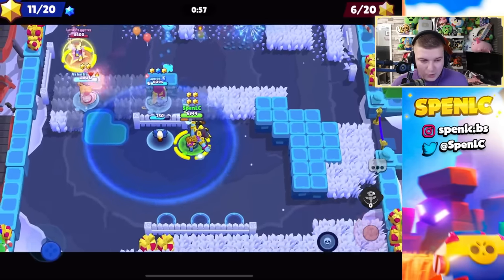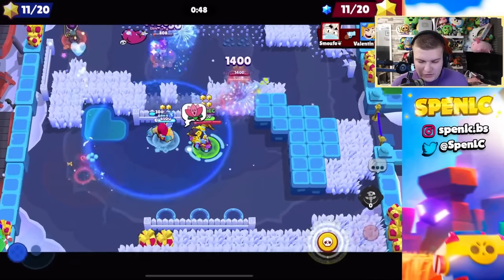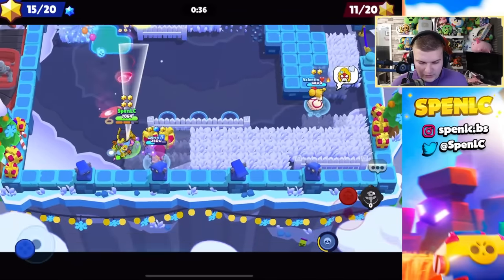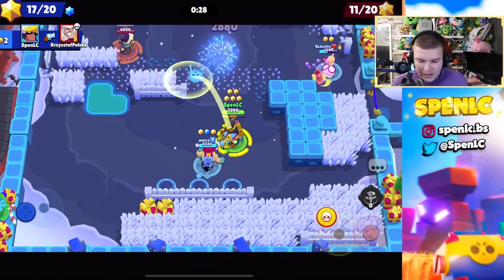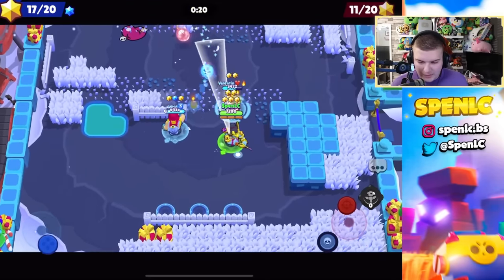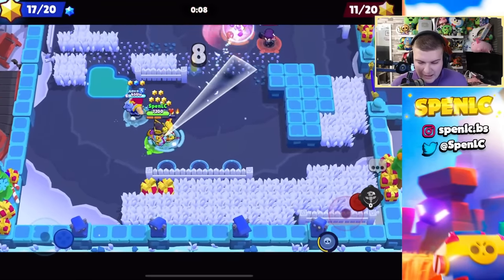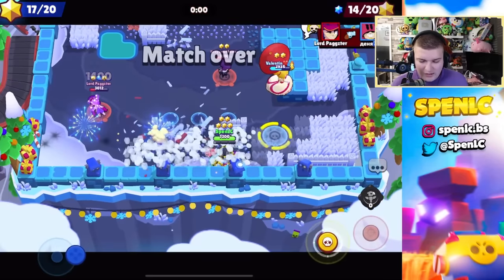The easier quests are the more generic ones. Dealing a certain amount of damage or winning eight games with any brawler is great — no stress about picking a specific brawler on a specific mode or map. Another one I really like is winning five games with a selection of three brawlers, since you'll usually have one that's low trophies or really good on a certain map. Defeating 15 brawlers with an aggro brawler — like Fang, any hypercharge brawler, tank, or assassin — is also a nice easy win.